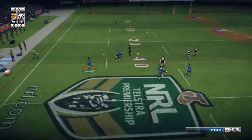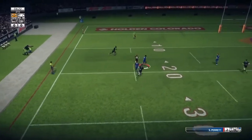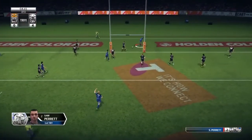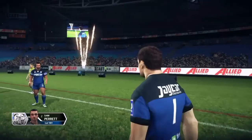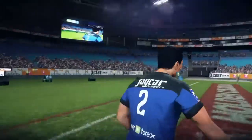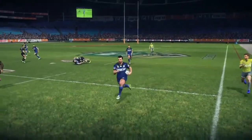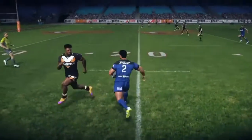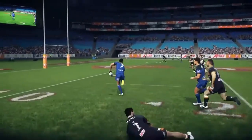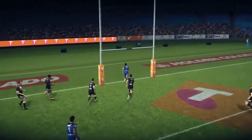On the fourth tackle we're shifting the ball wide to Morrison's side. He draws and passes to Parrott, who cuts back in-field nicely, gets the fend on Desko, and we're going to score the first points of the match. Nice ball movement and a good finish from Parrott to get past two Tigers there. Looking at the replay, it was Morris who put Parrott in space — beautiful cut back in-field, fends off Desko, and finishes under the posts.